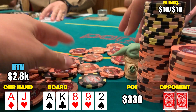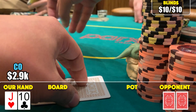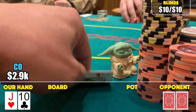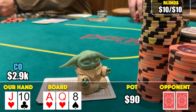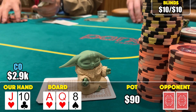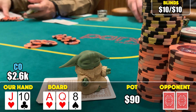We're continuing to build. In the cutoff with jack-ten offsuit, it folds to me and I raise to 30. Both blinds call. The flop comes ace of hearts, queen of hearts, eight - we have a double gutshot needing a king or nine for a straight. They both check to me and I bet 70 with a bigger sizing - they both fold.